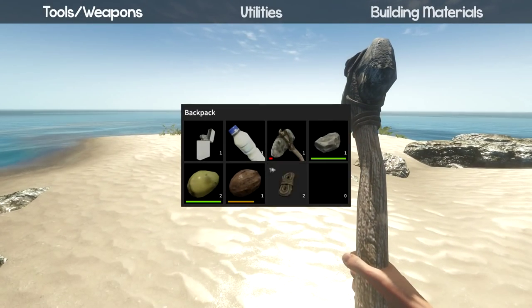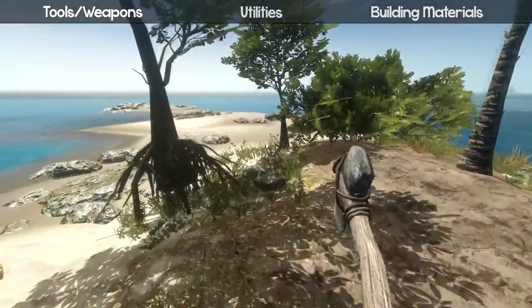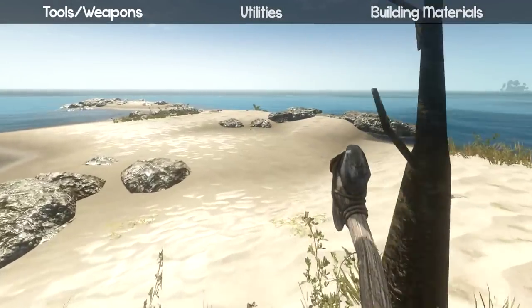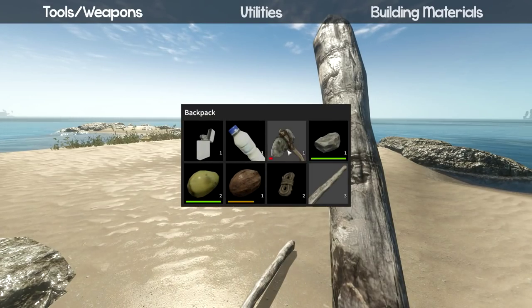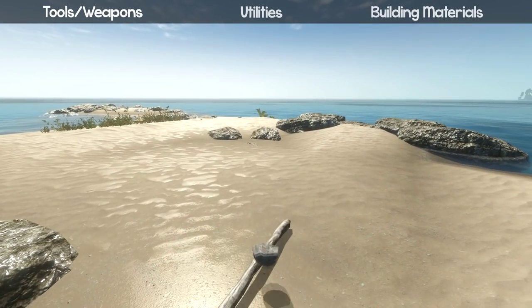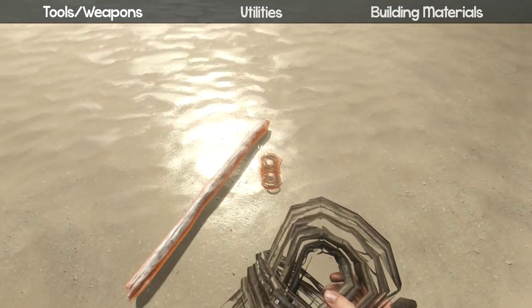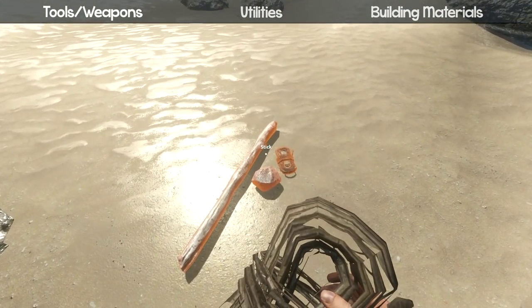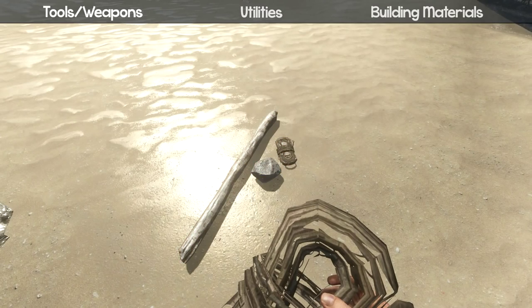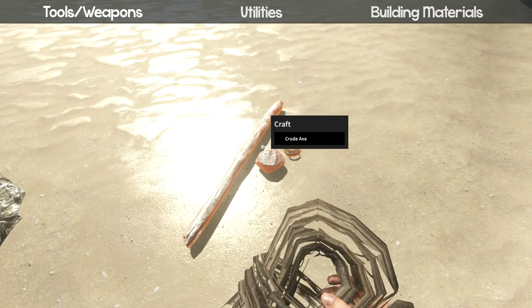For the crude axe, you need a stick, a rock, and some string. To craft stuff in this game you literally just throw it down — press Q to throw the stick, press Q to throw the rock nearby, and add the string. You can use the right mouse button to drag stuff closer. Then left-click and hold to make a crude axe.